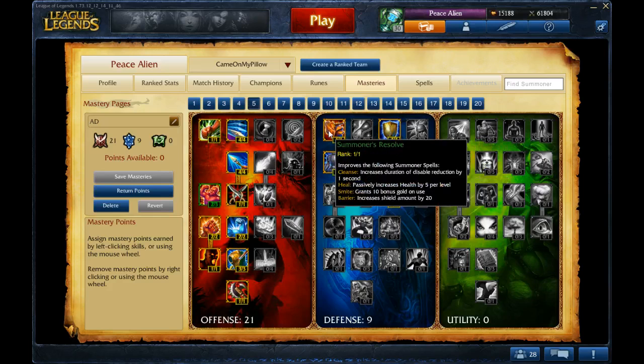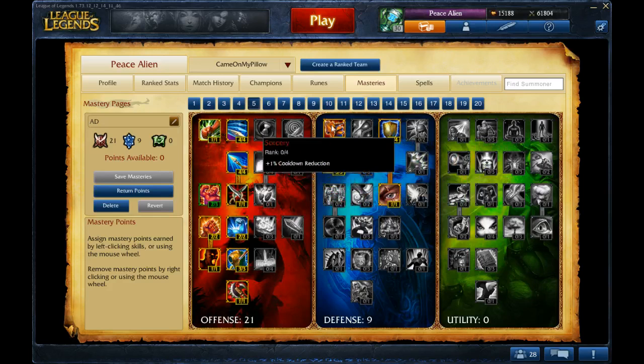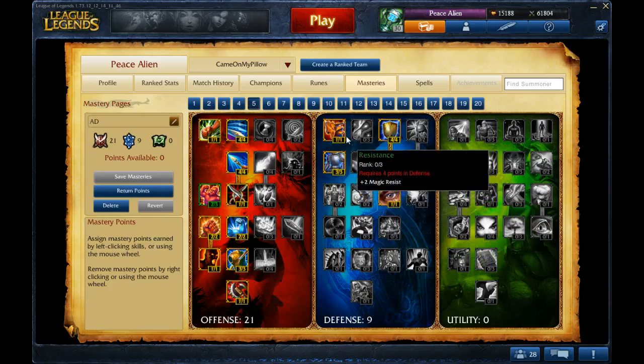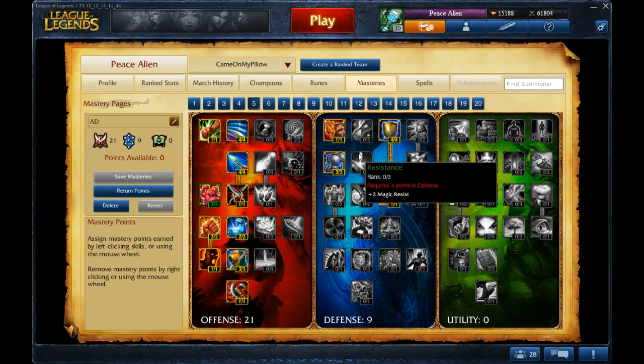I get Summoner's Resolve — this is just an example, you'd choose one or the other, since you'd get Flash no matter what. You get Summoner's Resolve in case you want to run Barrier, or most likely Cleanse. If you don't get Cleanse, take it out and put it into Resistance.